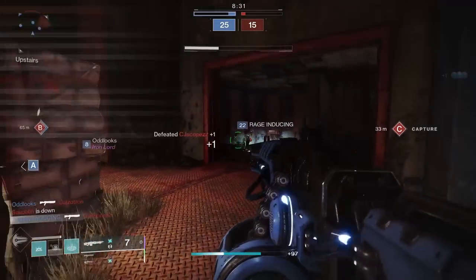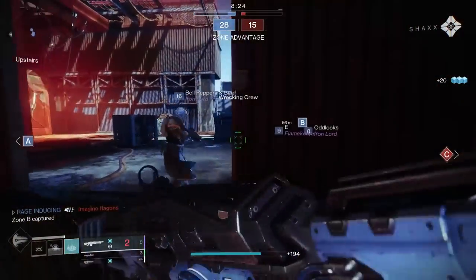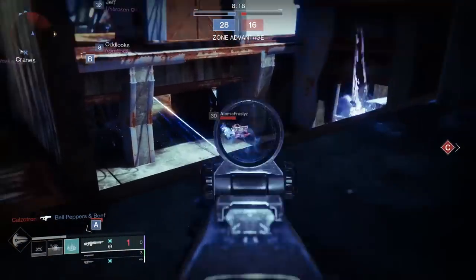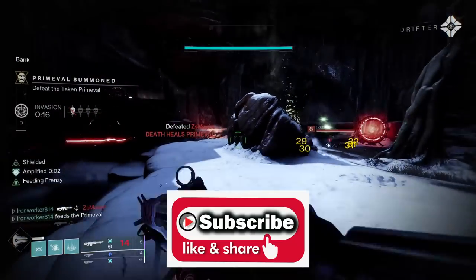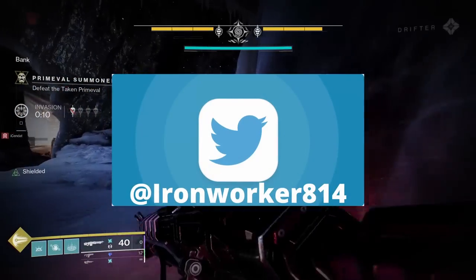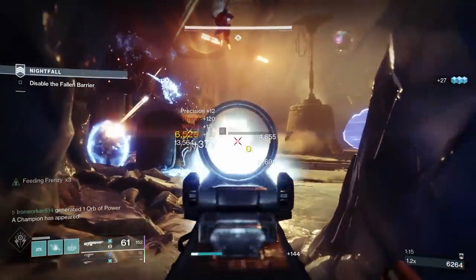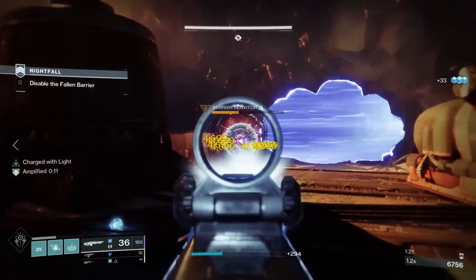So in the Crucible, Thunderlord is still just Thunderlord for the most part. But it is bringing a lot more to the table in PvE. I wouldn't go as far as to call this a top tier exotic now, but it is a whole lot better than it was just a few months ago, and it will serve as a solid, user-friendly option that can handle much of the game's content just fine. If you enjoyed the video, please remember to leave it a like and consider subscribing to the Ironworker Gaming channel for more Destiny 2 content. You can also find me at Ironworker814 on Twitter. If you have anything to add, drop it down in the comments — I always enjoy hearing your thoughts. Thanks for taking the time to check out this weapon breakdown. You guys are awesome, and I'll catch you on the next one.